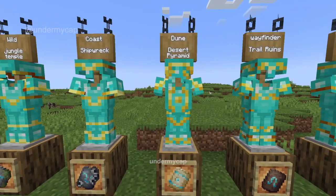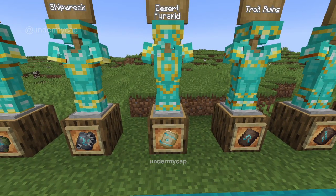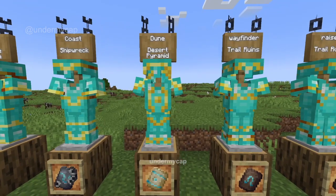Next up is the Dune. If you find a Desert Temple, there is a likely chance that you may find one of these inside one of the chests, or if you dust out a little bit of the suspicious sand.